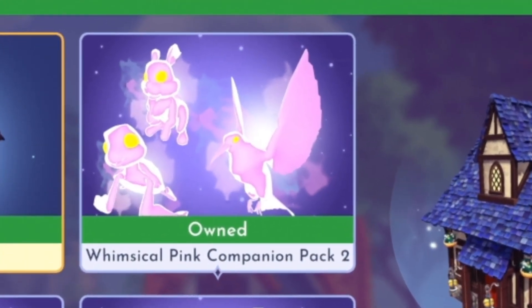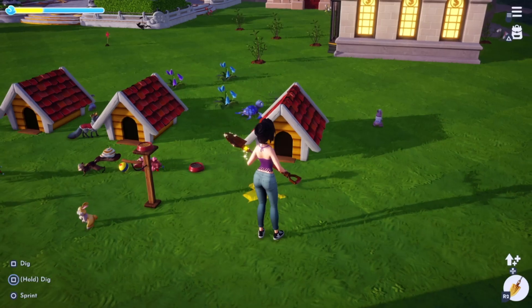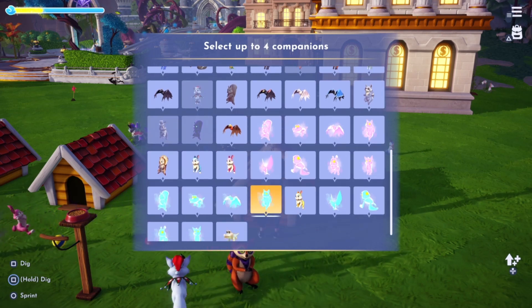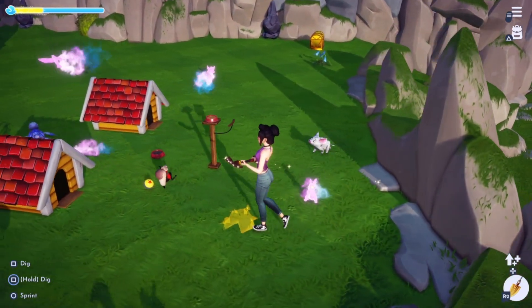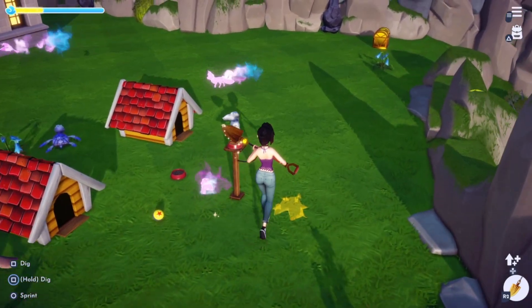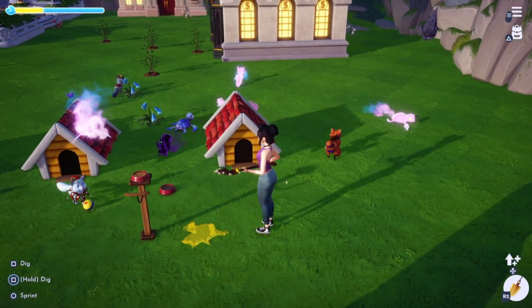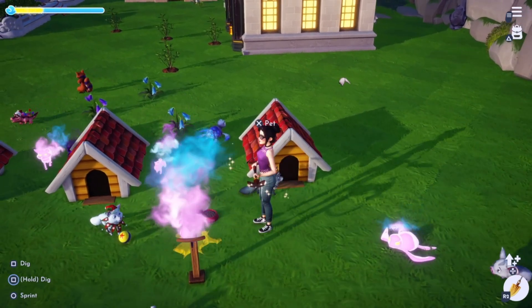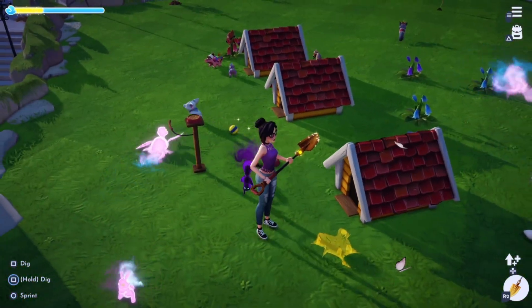Next up, we have the Whimsical Pink Companion Pack 2, which includes the Sunbird, Turtle, Rabbit, and Fox. So we are at my designated companion area right now, and we're just going to go up to one of these houses and switch out my companions with the Whimsical Pink Pack 2. These are the ones that have the watercolory, pale, ghostly look to them where they kind of just leave a watercolor trail as they're walking, which I think is really, really cool. But at the same time, I would like other companions that might not just be all one color. I feel like these are kind of lazy ways to make new companions, but I do think they're really cute for those who like these colors.